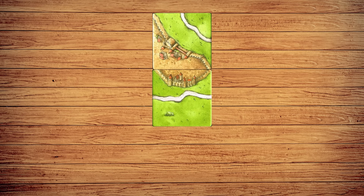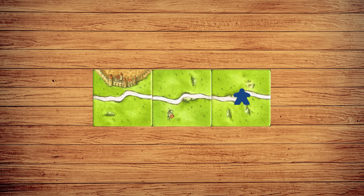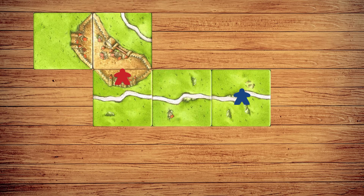Once you've placed a tile, you may choose to place one follower on a feature on that tile: a road, city, monastery, or farm. You may only place a follower if no other followers are already on that feature. For example, if someone already has a follower on the same road, that road belongs to him and you may not place another follower there.